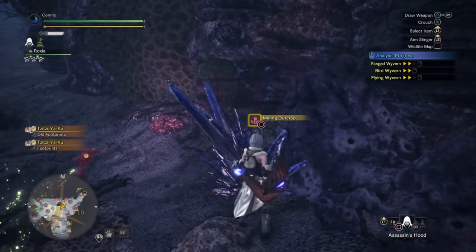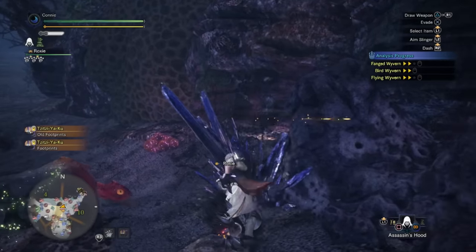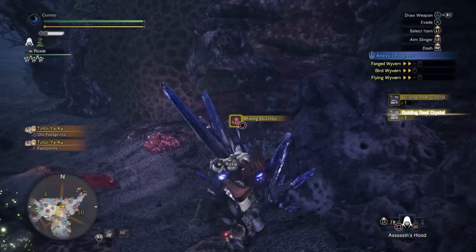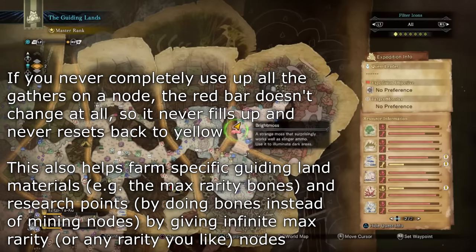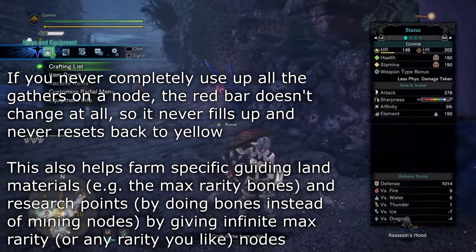Here we are. You can see I have a mining outcrop at red — that's kind of a prerequisite, we want to get them all to red. For example with the coral reef you can see how far the red bar is full. Now if I mine this mining outcrop three out of four times — four because I have Geologist — you'll notice that the bar hasn't increased at all. Coral is still at the exact same level. However if I mine it one more time, you can see now that the bar has gone up. So essentially you can keep all of your bars at red by just never mining the final node.